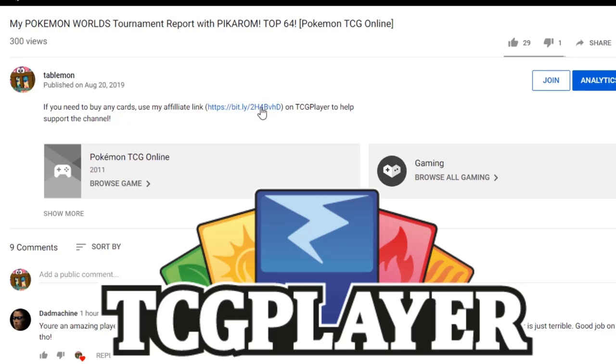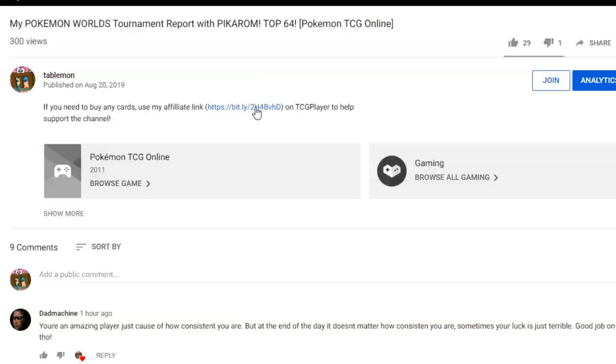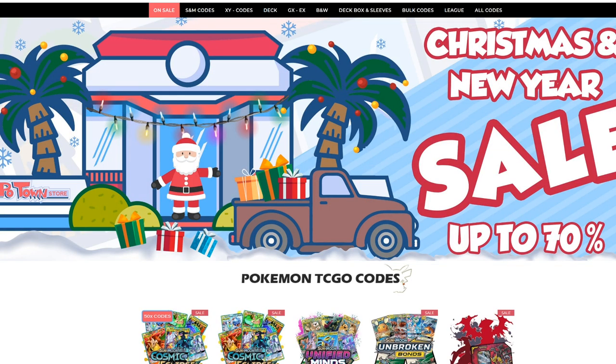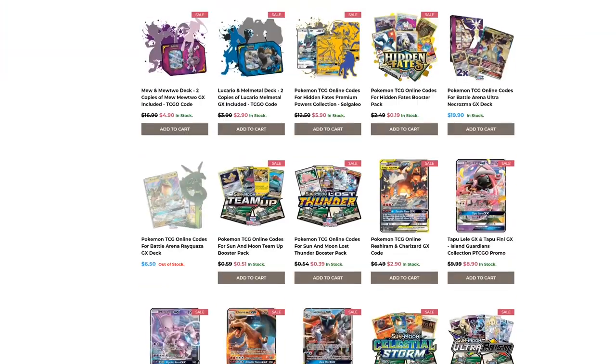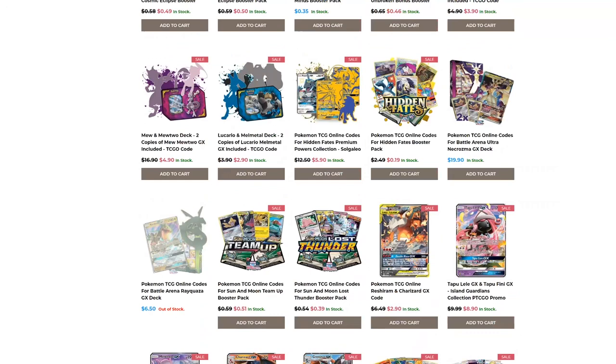If you're planning on buying any cards from TCGPlayer, make sure you use our affiliate link right here in the description of our video to help support the channel. It's the best way to do it and it's free. Check out Poton Store — it's a fantastic website with instant email delivery on all the code cards you could possibly want for PTCGO. Use code Table 1 when checking out to get 5% off your final purchase.